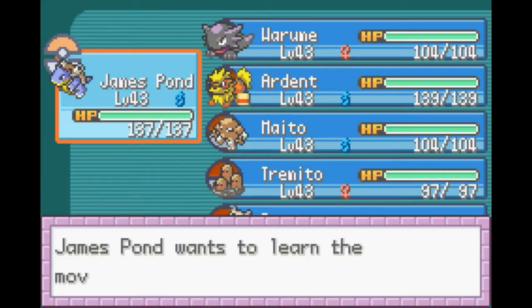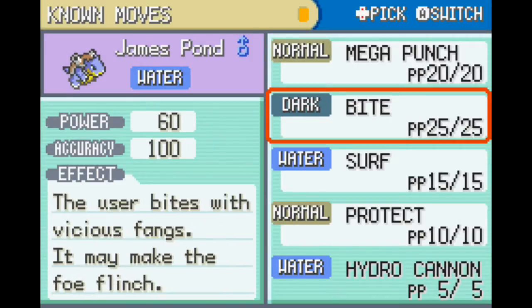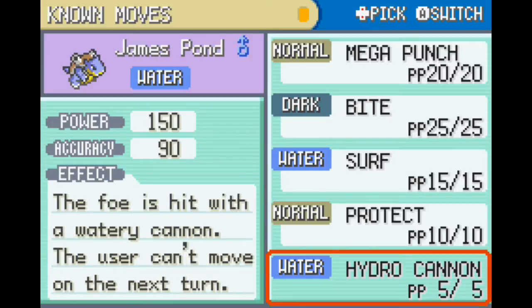James Pond wants to learn the move Hydro Cannon! Do we want to learn Hydro Cannon? We don't really need Bite - we have other Pokémon. That's like a Hydro Cannon! Power: 150! And don't forget, that's STAB! So it's actually a power of 225 with accuracy of 90! However, you can't move on the next turn.